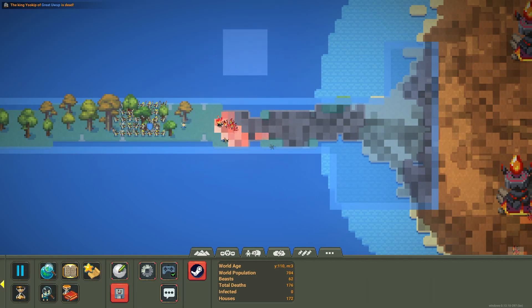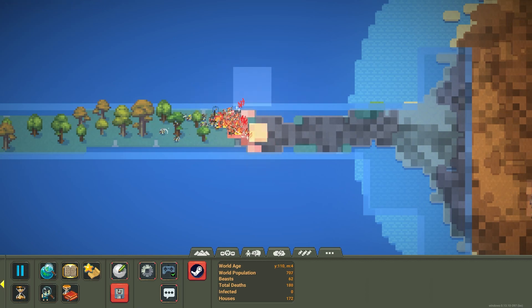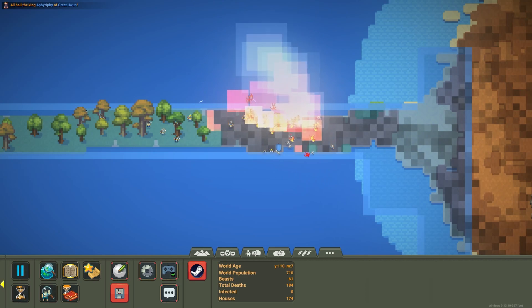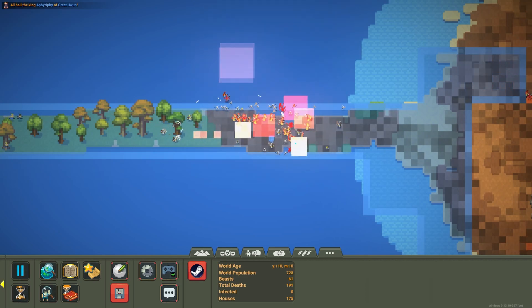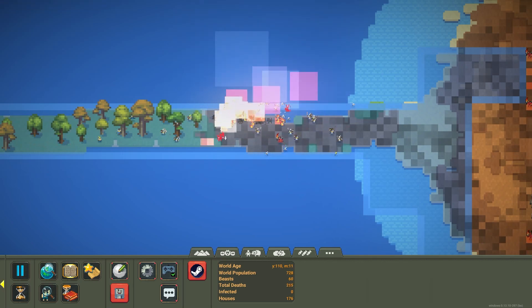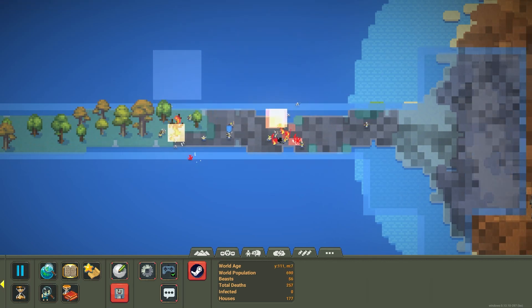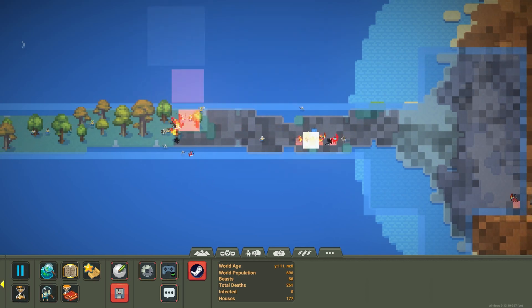Here come a couple more humans. The army's — there we go, now we've got the army involved. And everybody's on fire. They all hopped in the water, so that's okay. They even managed to throw a demon in the water. That works. And yeah, a lot of them are dying from burning too much.